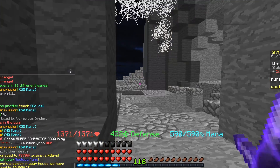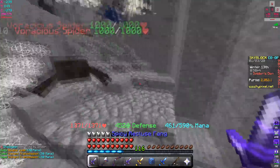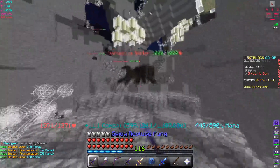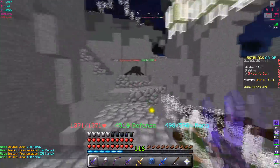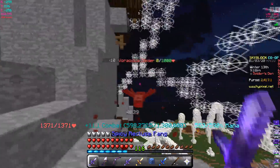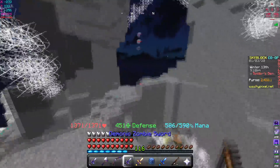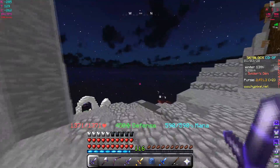After hitting 370 strength, we're doing 28,000 — that was with the love artifact proc. Regularly we're doing around 22,500 instead of the previous 22,300, so we are doing a bit more damage now with the fully maxed Recluse Fang.